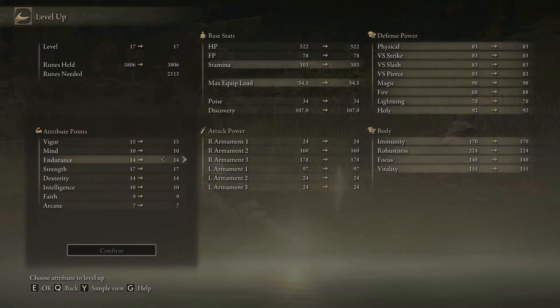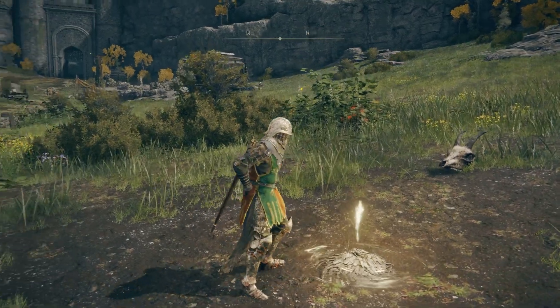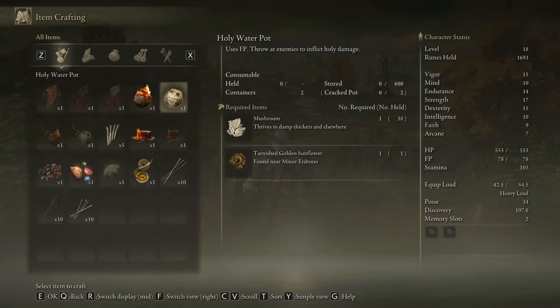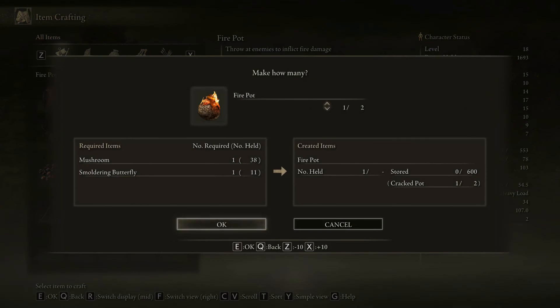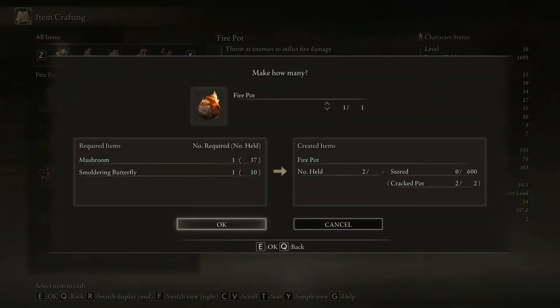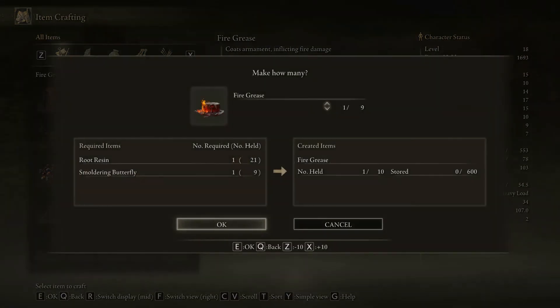Let's do a level up — more dexterity. Only water pot, more fire pot — make one of these. Looks like a throwable item. We've also got the fire grease — coats an armament, inflicting fire damage. Make one of those as well.